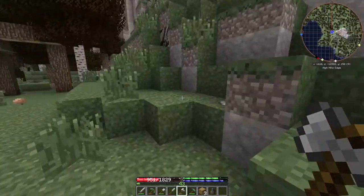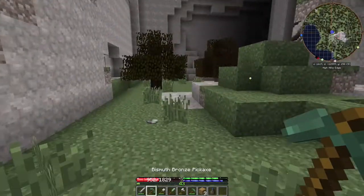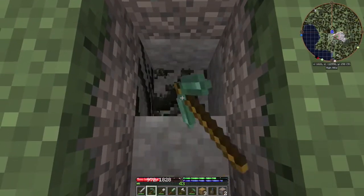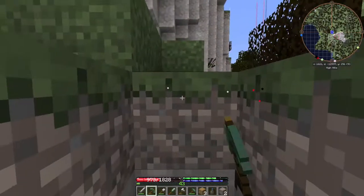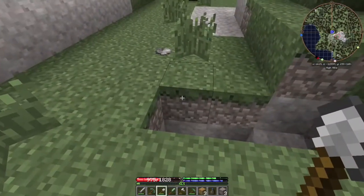Okay, so if we die from the explosion we're just done. Underneath here there is tons and tons of coal — that's what we want. I'm gonna try to put this right about there. I was going to try to put it deeper but the deeper we go the more difficult it's gonna be because it is gonna cause some cave-ins.